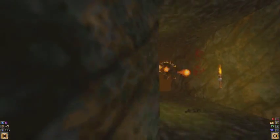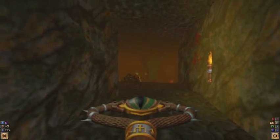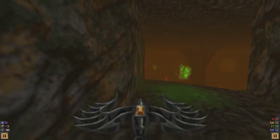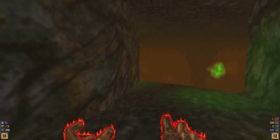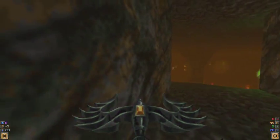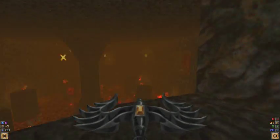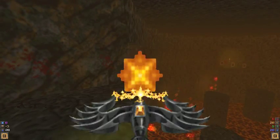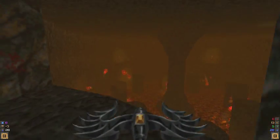I do the dumbest move possible in this part. I felt too confident in my skills trying to land hits with the Firestorm, but I completely forgot that the Firestorm doesn't reach far enough to hit that Chaos Serpent in the distance. I should have been using the Raven Staff the whole time, and also saved my green mana for other enemies.